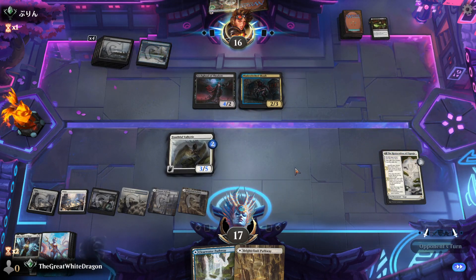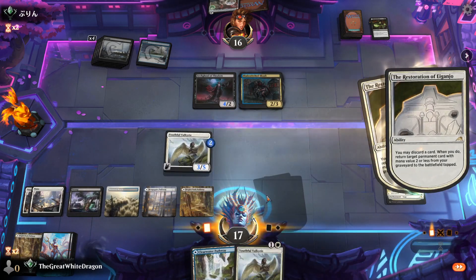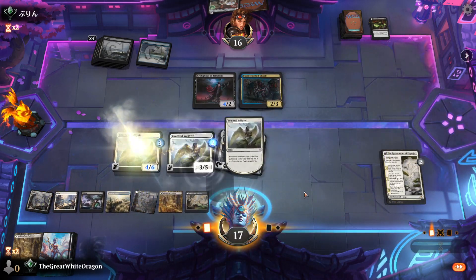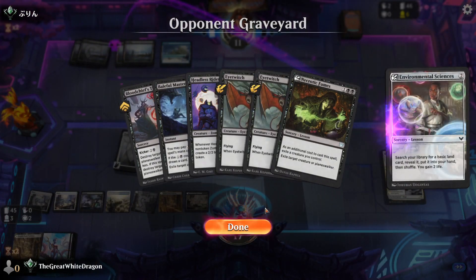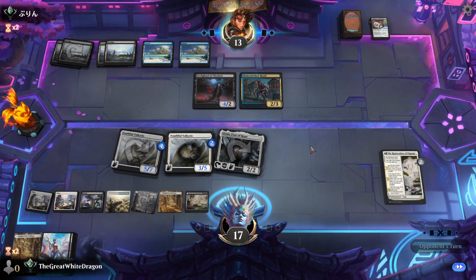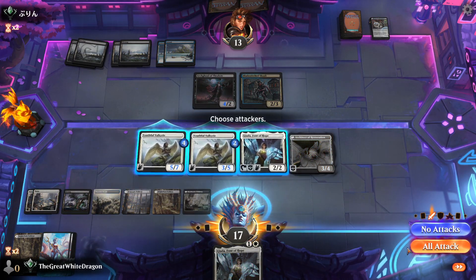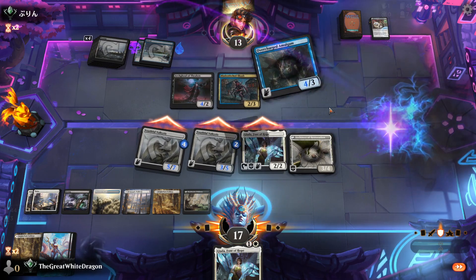Do I even care if he attacks with this? He doesn't even attack. I'm gonna drop this — it's blue, why not. Now we just need to wait until we acquire one of our big cards. This guy could potentially be dead because zombies typically don't have many ways to remove things — they just swarm the board and don't really have too much life gain or removal.